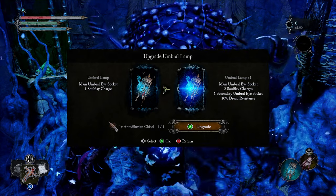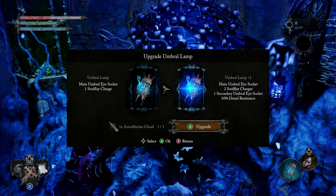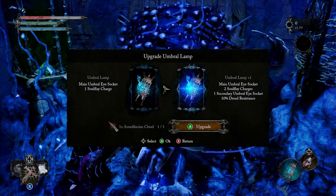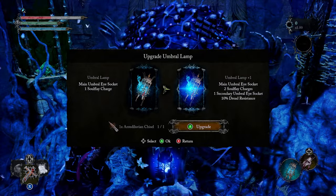When you upgrade your lamp, first and foremost you're going to get two Soul Flay charges, a secondary Umbral Eye socket, and 10 Dread resistance. So whenever you're inside Umbral, you'll have that resistance. If that sounds like something you want, let's dive in and show you exactly what to do.